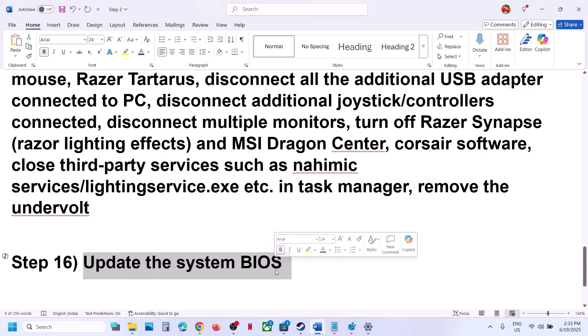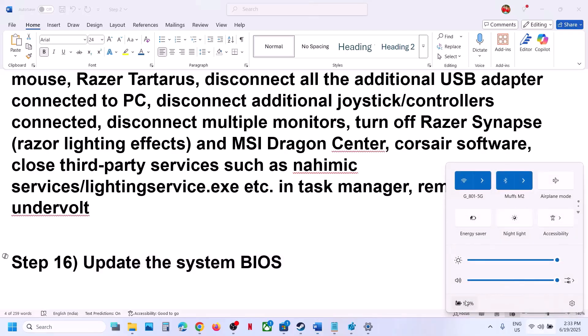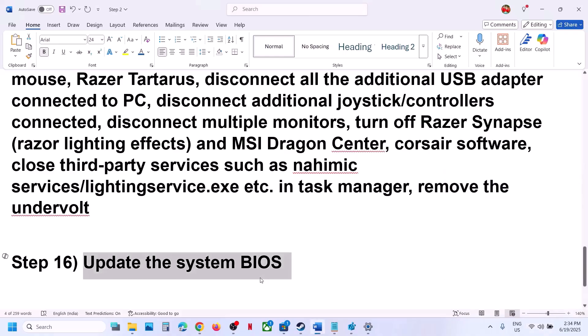The next step is to update the system BIOS. Go to your system manufacturer's website — Dell, Lenovo, or whichever brand you have — select your model number, and install the latest BIOS. For laptops, make sure the battery is above 10% and the AC adapter is connected. During the BIOS update the system will restart — do not unplug the power cable. After the BIOS update, log in and launch the game.